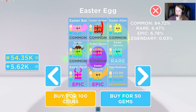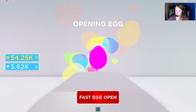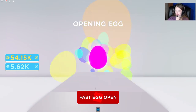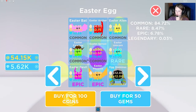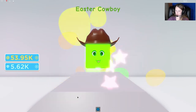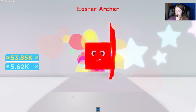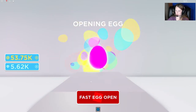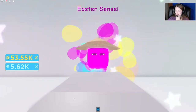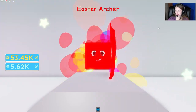Let's go ahead and go to the shop. We do have to hatch some eggs, so let's see — let's go ahead and buy some of these. These are a hundred each. Let's buy an egg. Oh, the Easter devil! Let's do another one — Easter cowboy, cute. We got an epic and a common. Easter sensei, he's a common. Easter cowboy, he's a common. Easter archer, he's a common. Easter bat, another common. I would like to get a legendary or a rare. Easter sensei. Easter archer. Easter archer.